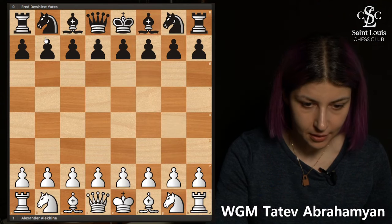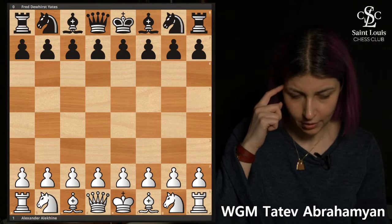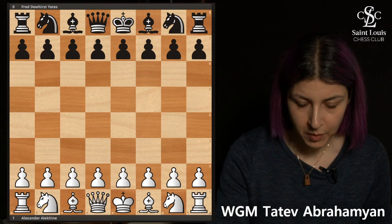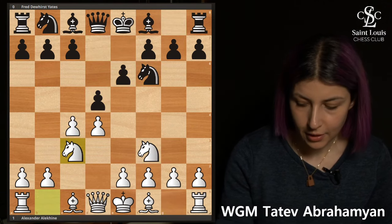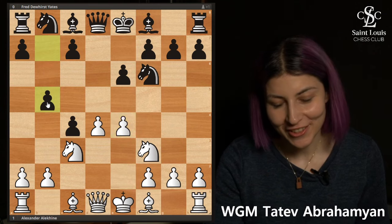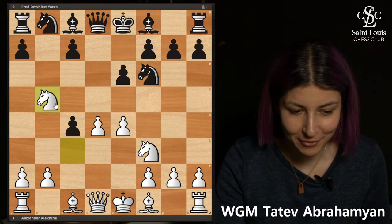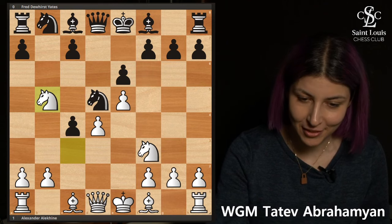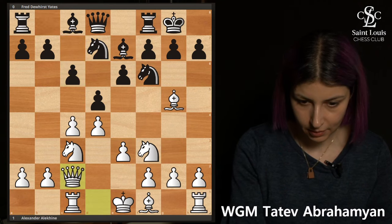Another example is by Alekhine against Yates — a very classical, well-known game. We'll actually play through some aspects of this game. After d4, e6, c4, Nf3, d5 — so dxc4 is a very trendy move right now, and it's hard to imagine this opening becoming trendy without the help of engines. Instead, Bg5, castles, Rc1 — we'll stop at some key points. The bishop goes here, giving up the center.